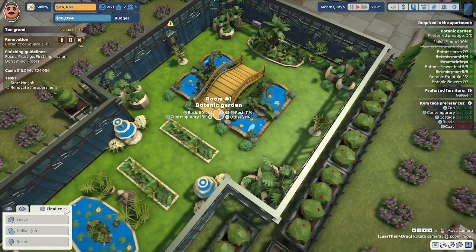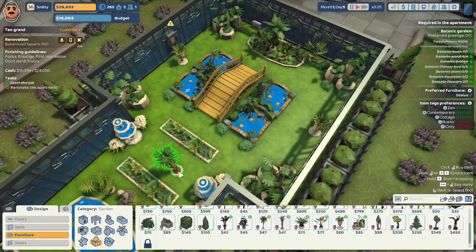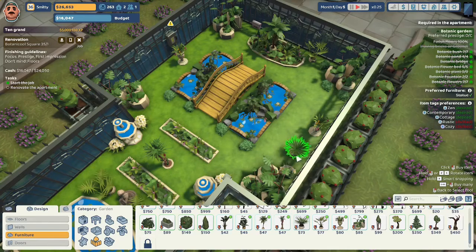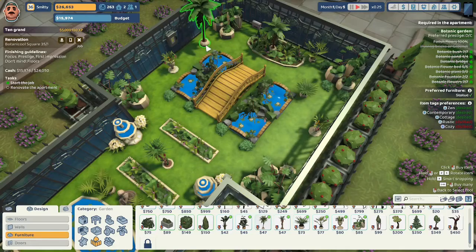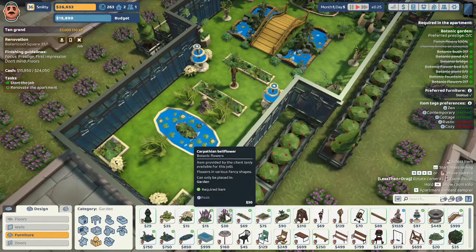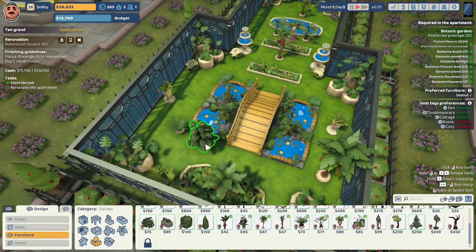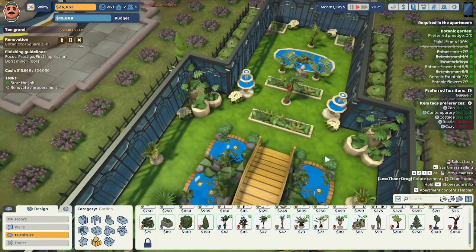We have $16,094 remaining. The prestige of this job is currently a D out of a required C. We continue adding more items: a tropical mix plant in the middle, a palm sapling, a palm tree. We add a date palm in the middle and some posh flowers, plus more contemporary date palms. The garden is still rated D out of a C.